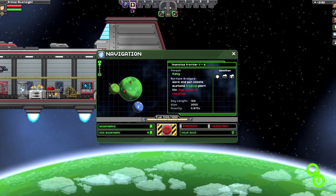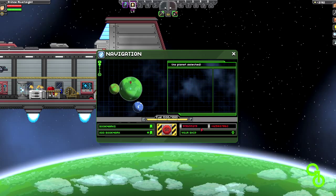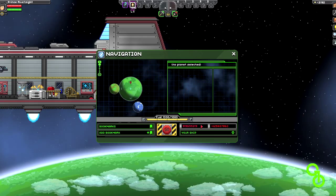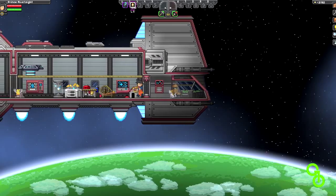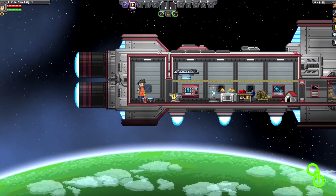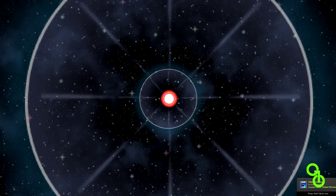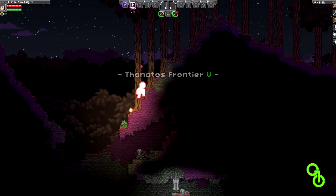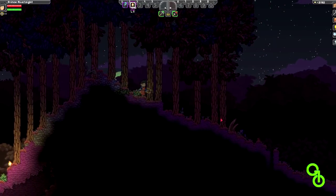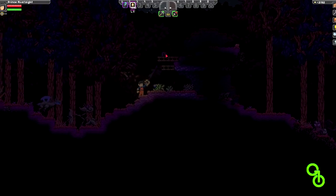The coordinates are Thanatos Frontier 5, 919599319 to the negative 429407860. I'll put the coordinates in the description. Let's get down to the planet. I'm in admin mode so nothing can actually hurt me right now and my energy won't run out, so I'm going to use the blink ability to get around this map.